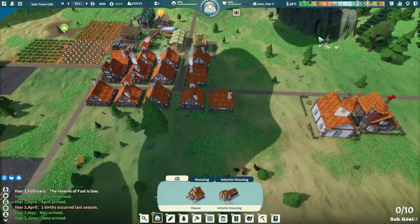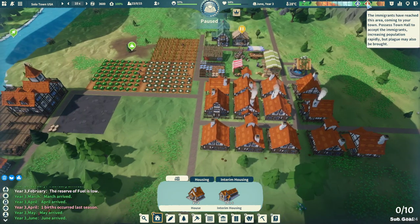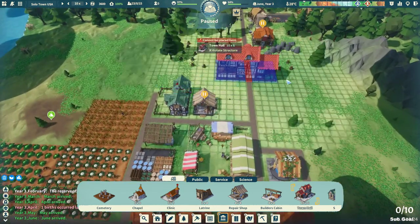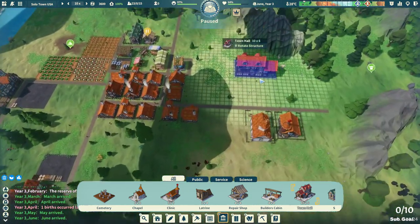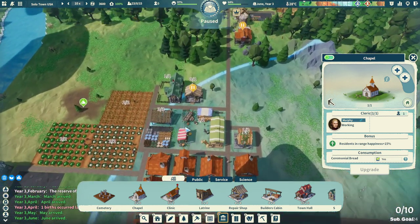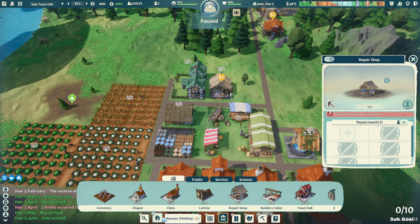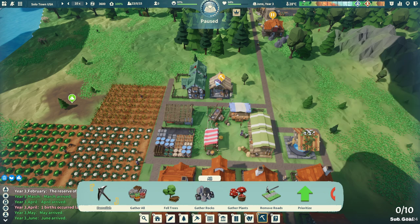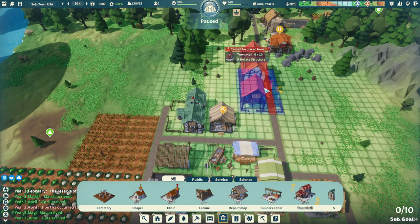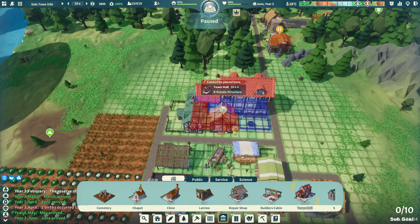The immigrants have reached this area — coming to your town. You need to possess the town hall to accept the immigrants. So we essentially have to build a town hall and immigrants who stop by will be accepted there. This is inside the area I could build houses. I'm thinking I get rid of this repair shop — let's demolish it. But the town hall is too big, far too big to fit there.